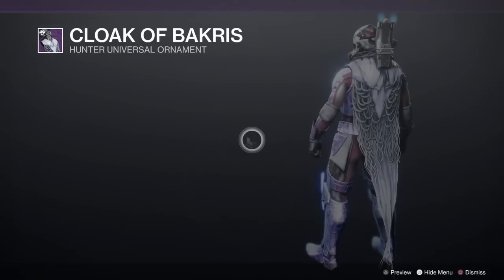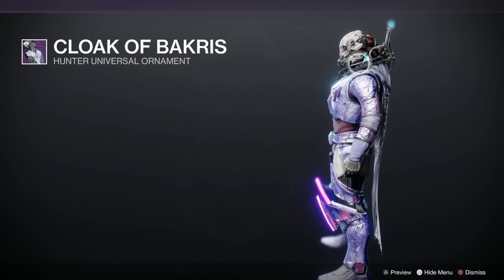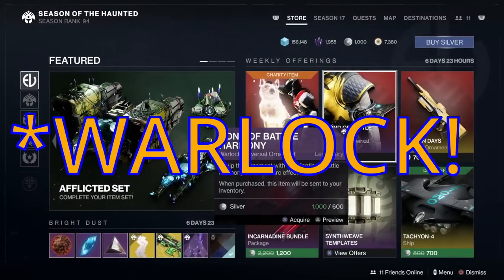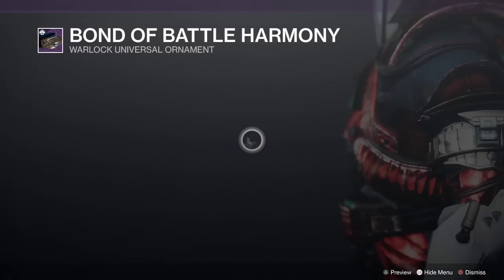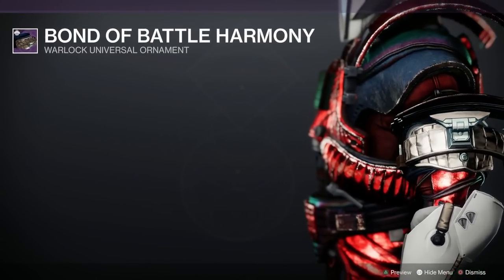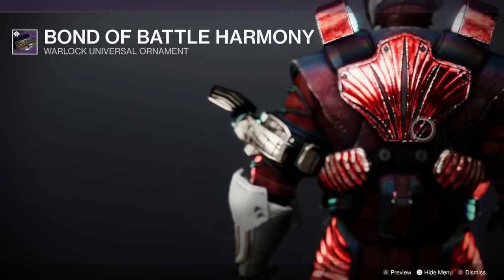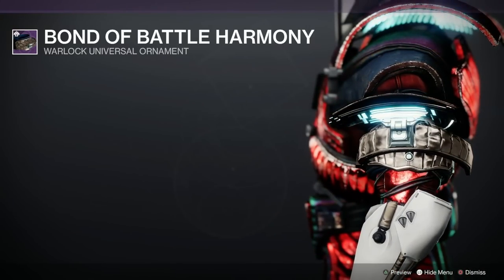The Hunter-specific one is called the Cloak of Bacchus — I've got it on here with my Mask of Bacchus, and what happens is you get these little jets shooting out of the top, so that's how that one works. The Warlock silver ornament is the Bond of Battle Harmony, so it goes with the Mantle of Battle Harmony, and you get that really cool lighting effect — it's like an RGB computer tower. Very sexy indeed and pretty understated but also gorgeous.